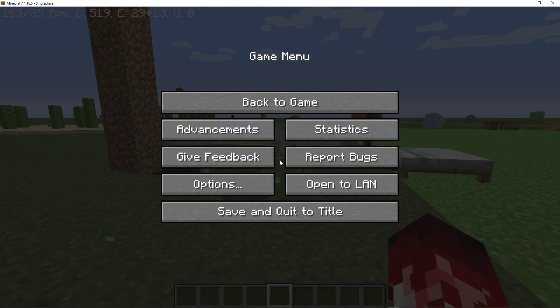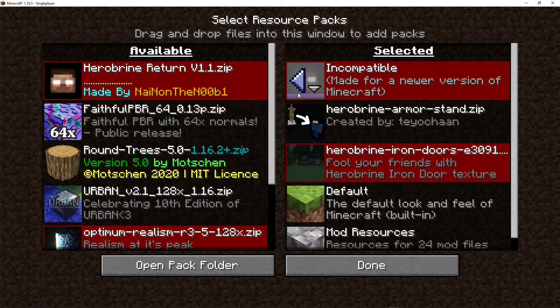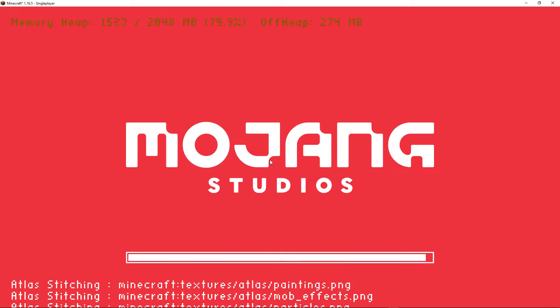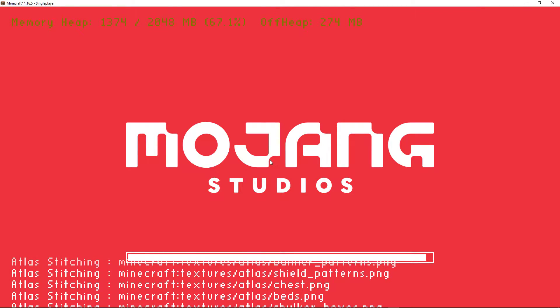And the last thing on the list is going to be a resource pack. It's a retextured armor stand, and here we're buying a retextured iron door. I just took these out, so it'll take me to the loading screen. It might take a little bit, but not too much.